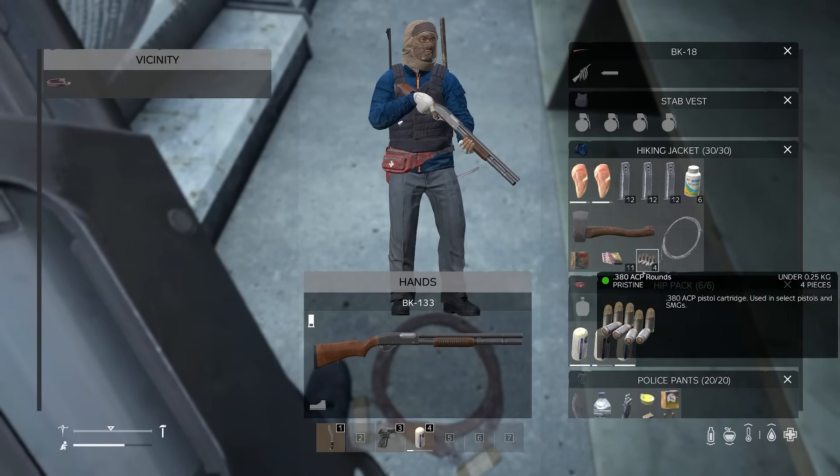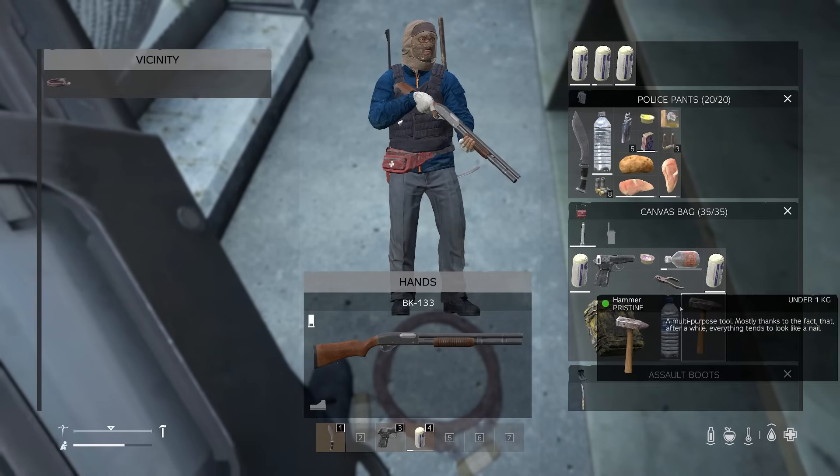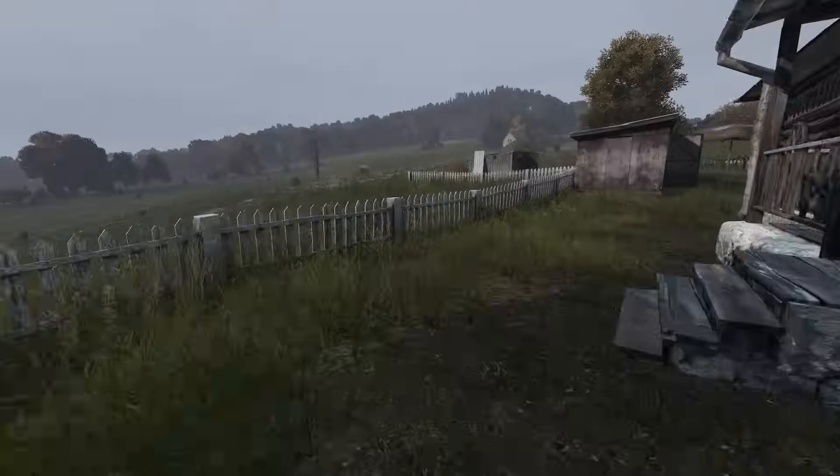We nearly have everything already - hatchet, wire, pliers, hammer, farming hoe. We need a saw and nails and we have everything. And that's another saw. Here we go - let's have a look at the new castles then.